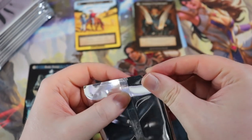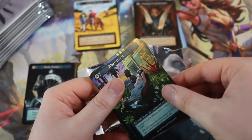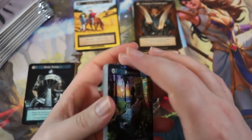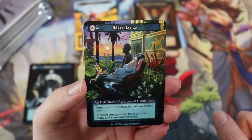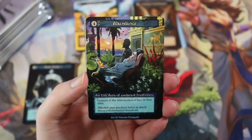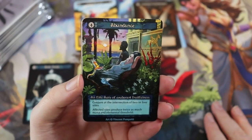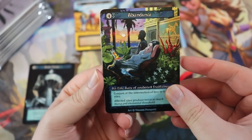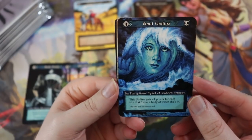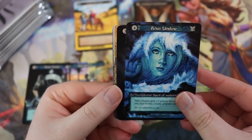Opening pack two — these are tricky to open without damaging the corners. Abundance — an elite aura of exuberant fruitfulness. Conjure at the intersection of two or four sites: affected sites produce twice as much mana and elemental threshold. So you can buff your sites in a 2v2. Love this card. This is the Anui Undyne — a starter card that gets plus one power for each site forming a body of water she's in. Absolutely gorgeous.